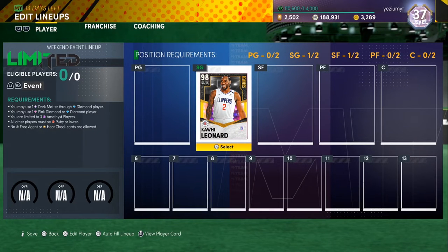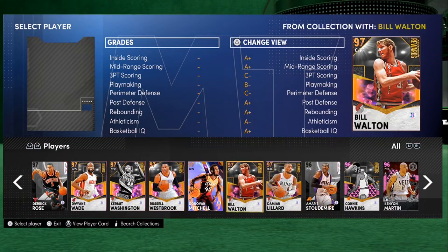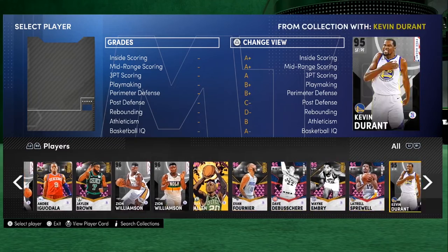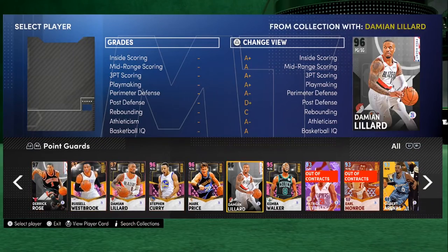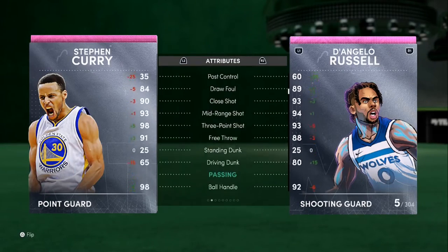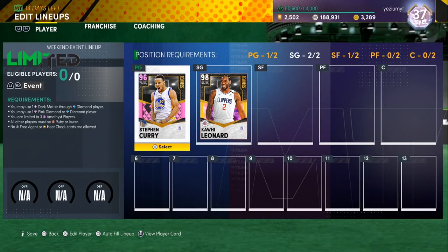So I get to use one pink diamond or diamond. Who are our options? I could go with Donna, Kawhi, CAT — I have CAT, I have D-Lo. I think I'll just go with Steph. I have to go with Steph at point guard because that's the card I'm best with. But if you guys want a recommendation, use the D'Angelo Russell card — the demon. 93 three-ball, 80 driving dunk. He's better than Steph, but I'm just better with Steph. I suggest y'all use D-Lo — if y'all don't have him, go get that card.